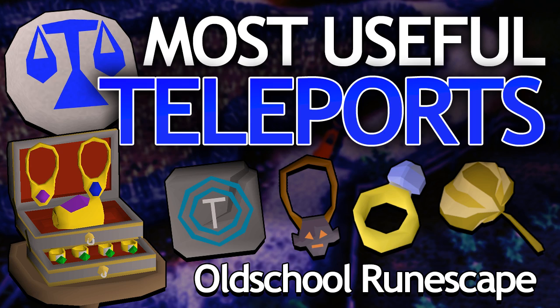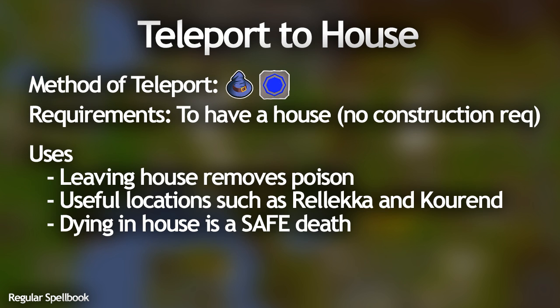Starting off with the regular spellbook, the Teleport to House spell is a very good teleport, not just because it can take you to your house but you can move it to certain places like Rellekka or the Great Kourend. Once you leave your house you will lose all poison damage and also heal whatever you lost from the poison damage, so it's a pretty safe teleport. On top of that, if you die in your house you just respawn outside and don't lose anything — it's a way to get out of danger.